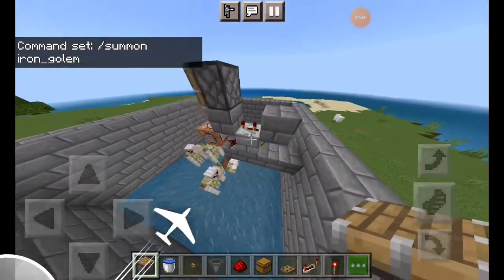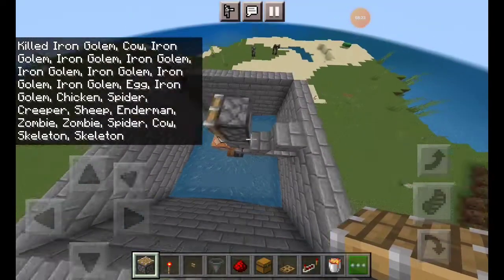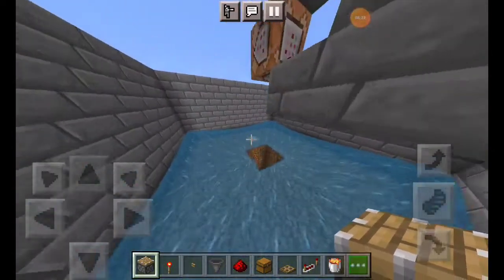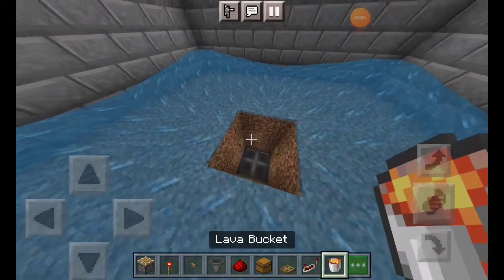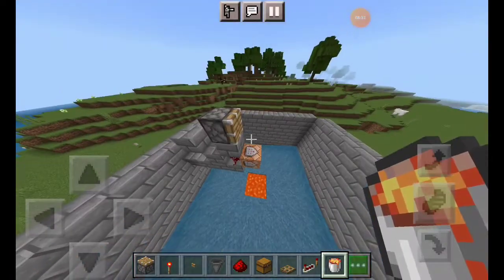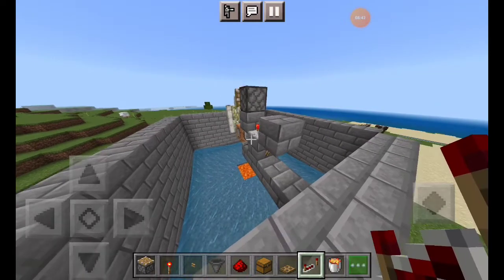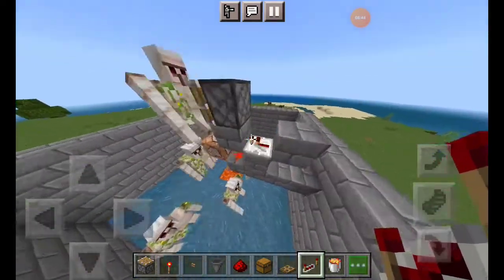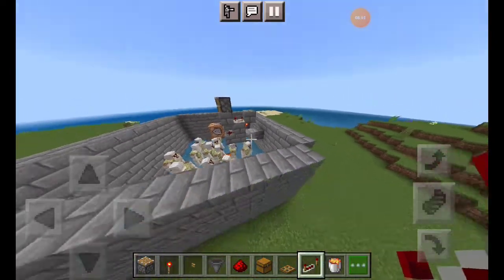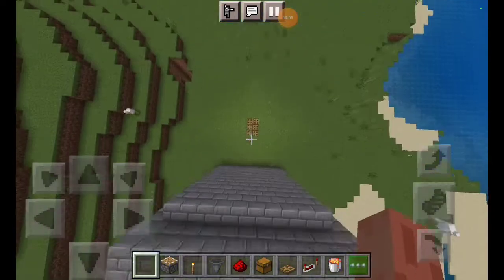Now I have not added lava yet, so we will add lava. You will add 4 blocks of lava — as you can see — because the iron golem will take damage and die. So place it and this will be fast; slow it here. You can see it will spawn a little bit, and then it will die. Then cover it so you can see it.